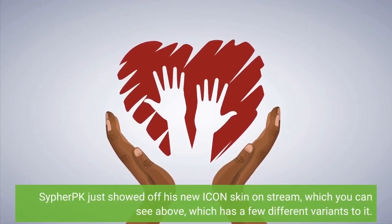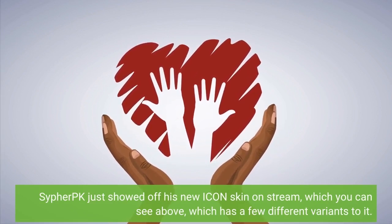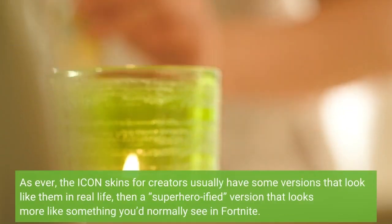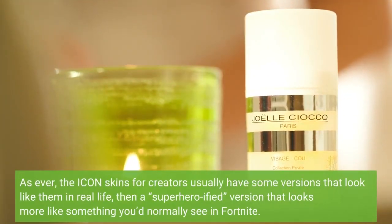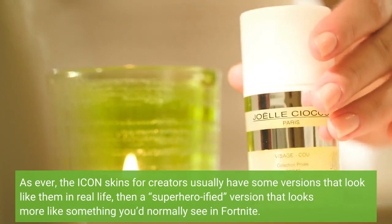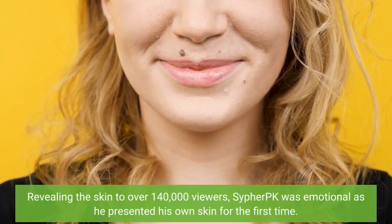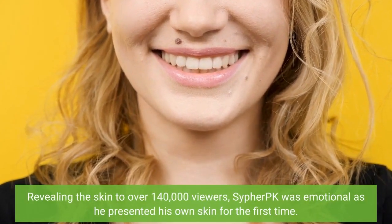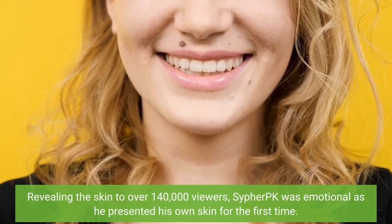CipherPK just showed off his new icon skin on stream, which you can see above, which has a few different variants to it. As ever, the icon skins for creators usually have some versions that look like them in real life, then a superhero-ified version that looks more like something you'd normally see in Fortnite. Revealing the skin to over 140,000 viewers, CipherPK was emotional as he presented his own skin for the first time.